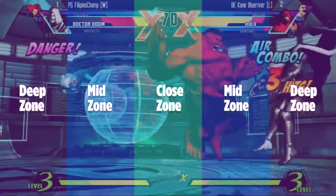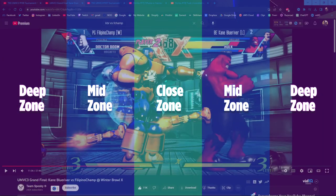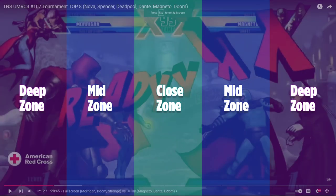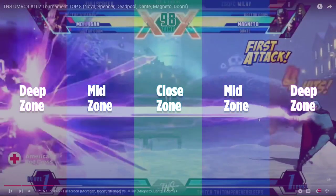KBR gets the hit and should be able to kill Phoenix there. I'll put links to all these videos in the comments so you can watch the full matches if you feel nostalgic. Next example: Milky versus Full Screen in one of the TNS videos. This is a Morrigan with missiles versus Magneto. Let me pause and explain the game plan because this is very technical and fast-paced.